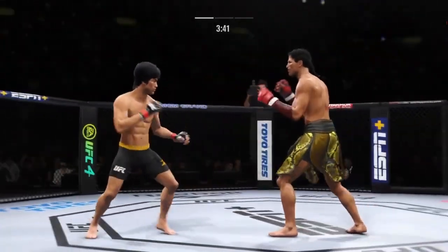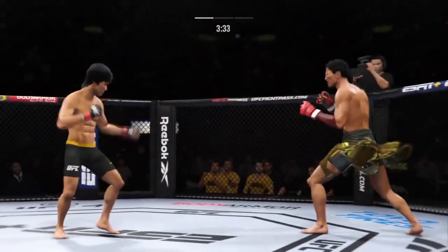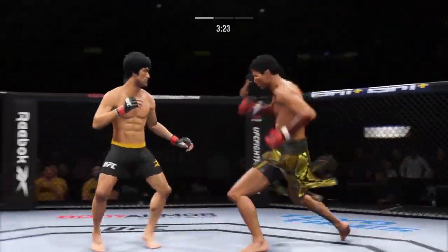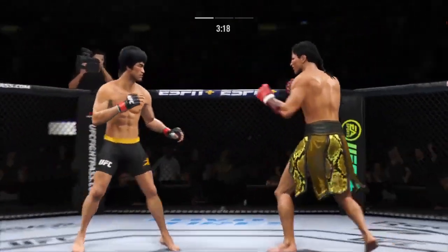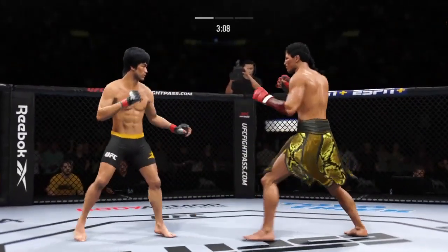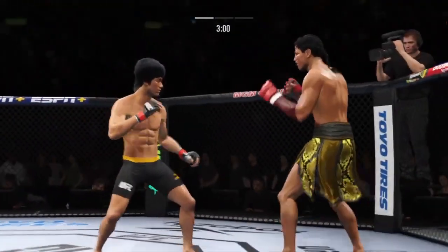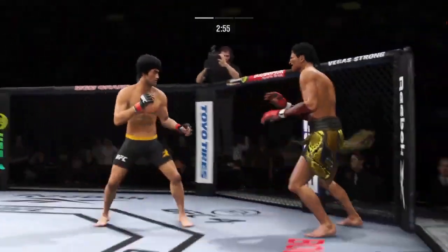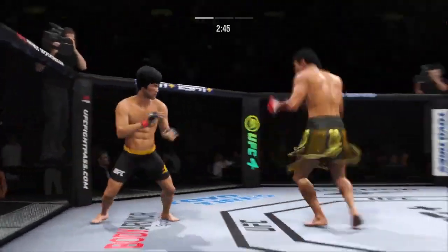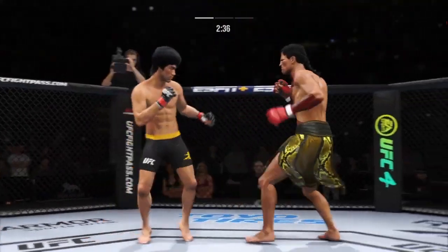Trying to establish that jab once again. Both guys really throwing with authority, just unable to quite find that range. Right hand high — right hand is true. Lee gets absolutely punished by that head kick. A huge block there. Lee gets touched by that leg kick attempt. Under three minutes now to go in the round. Big body punch lands, and now he gets back to range.